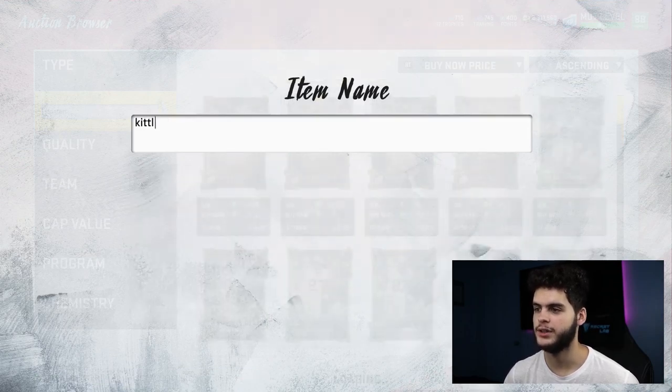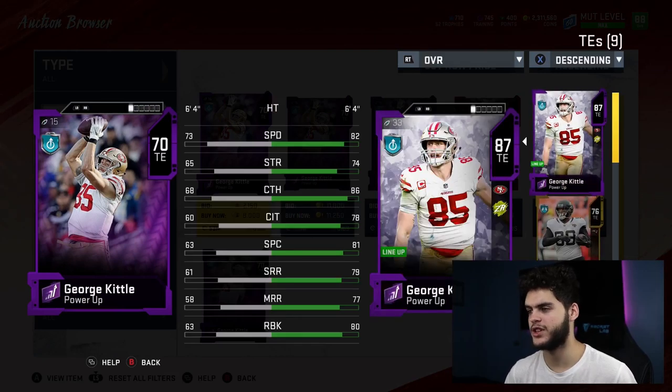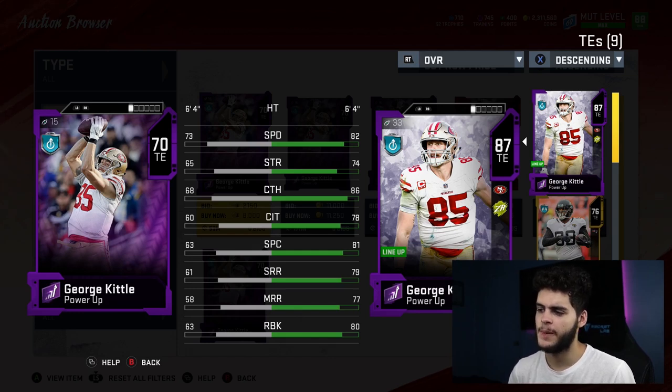George Kittle — I still love this card as a budget tight end. He doesn't cost much because I use power passes on him and you can pass his 86 overall with just 700 training — really cheap to get. He's got 82 speed, about 80 catching, 80 run block. All I care about is that his run block's high and his speed's high. I need a fast tight end that can also block the lineman because I run a lot.